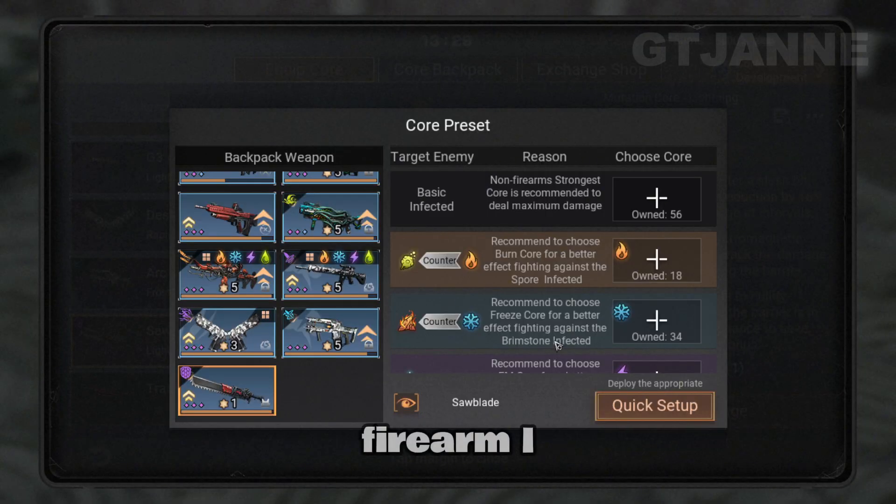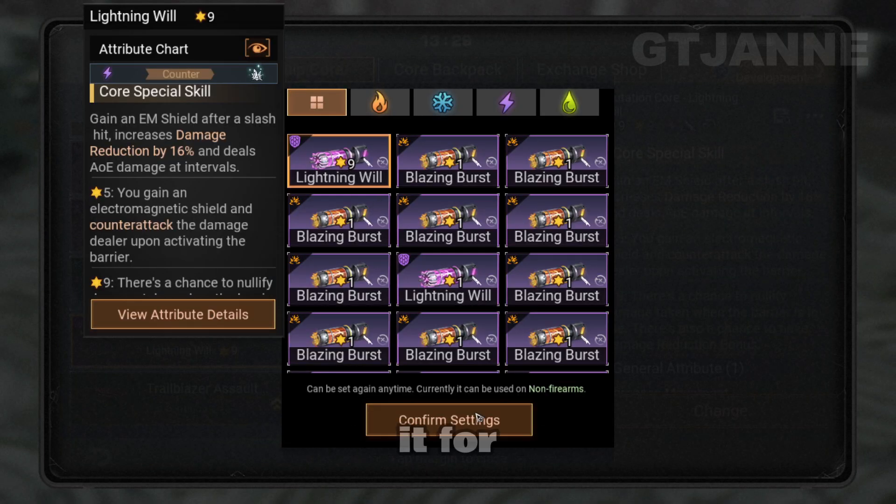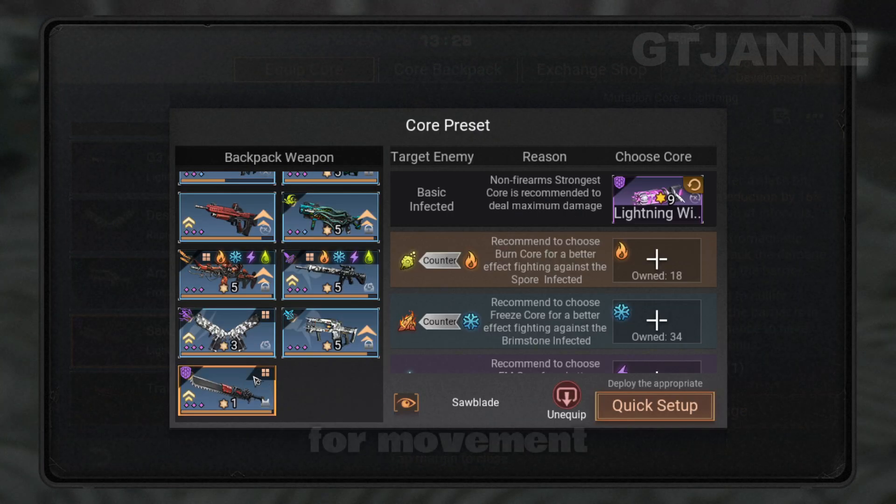For non-firearm, I didn't use other cores because I only use it for running, and this pistol as well — only for movement.